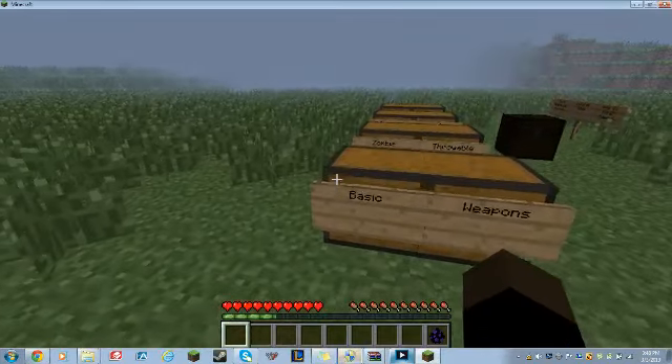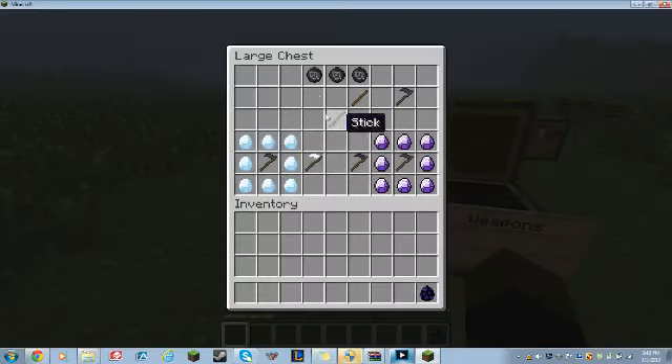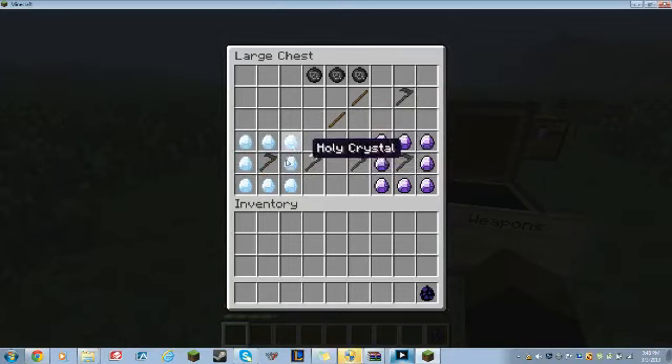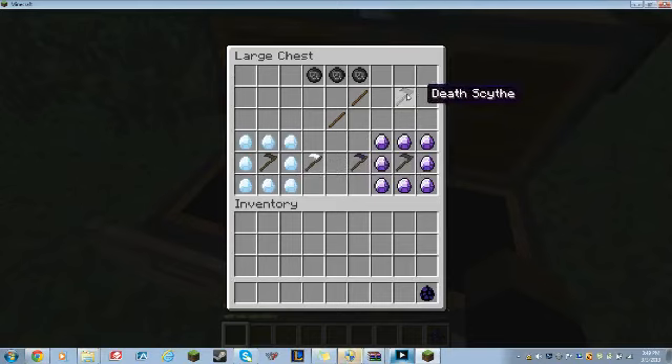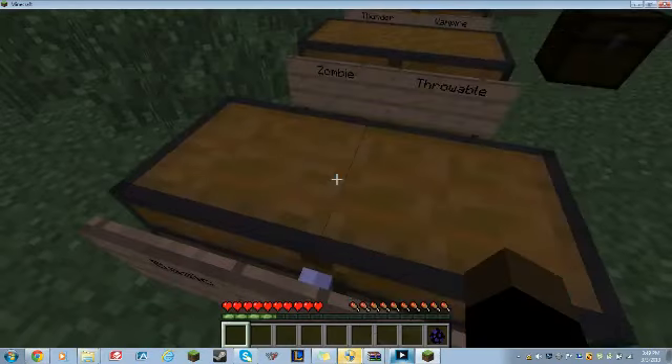Now let's move on to the scythes. These are the basic scythes you will need — one soul pearl and two sticks, or three soul pearls and two sticks, will craft a death scythe. With death scythes, you can craft holy and unholy scythes. To craft those, you need holy or unholy crystals arranged around a death scythe. These are unbreakable and do the same damage as an iron sword.